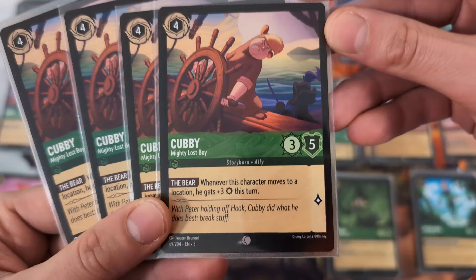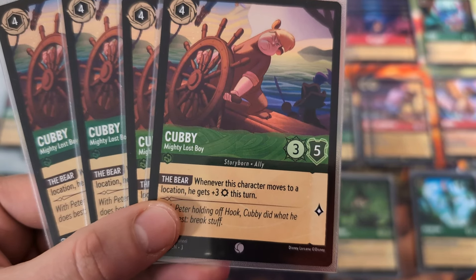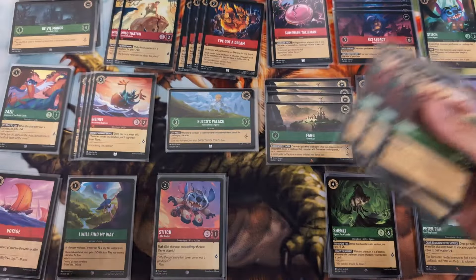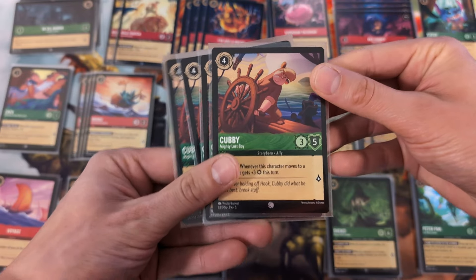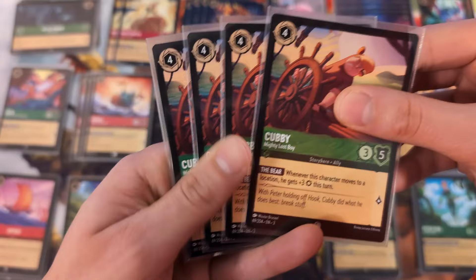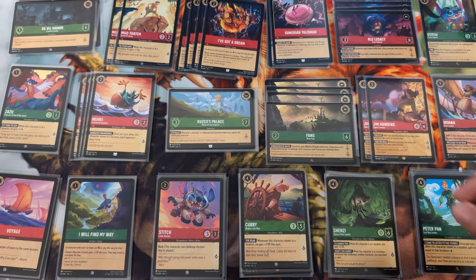In the four-drop slot we have Cubby, a 3-5 who is the Mighty Lost Boy. He gets plus three attack this turn whenever he moves to a location - making him a 6-5 for four. This is absolutely massive. That's a stat line that would be meta, but we build it ourselves by moving him to a location first.